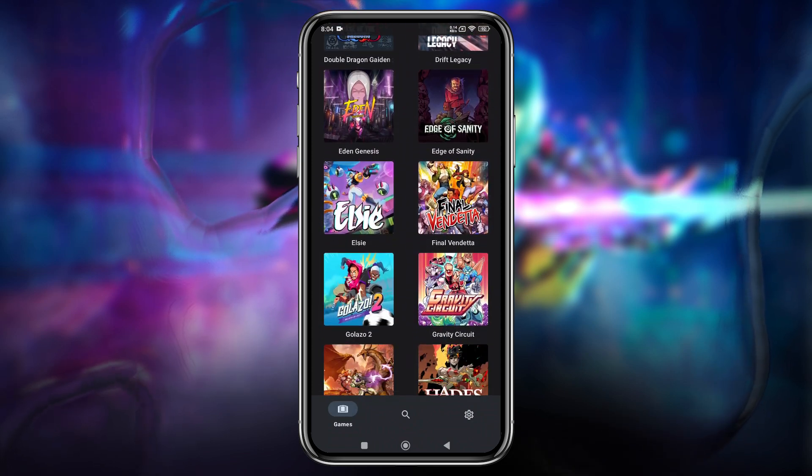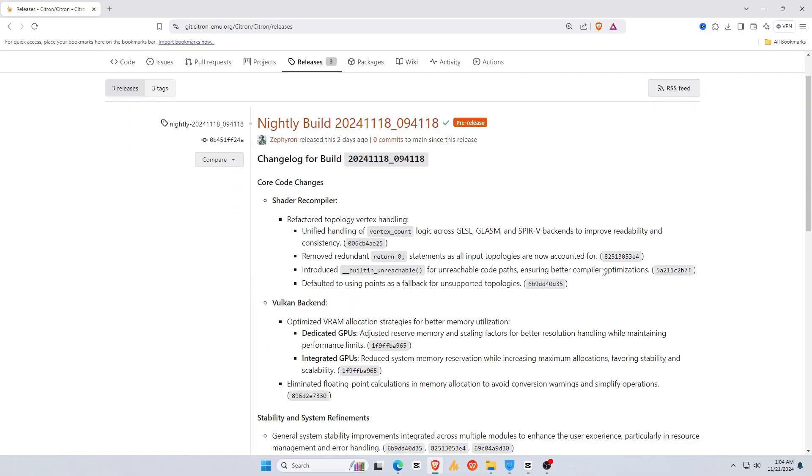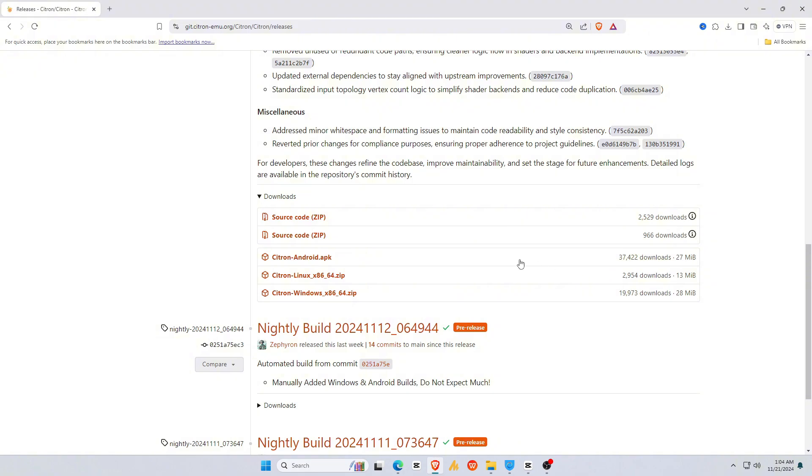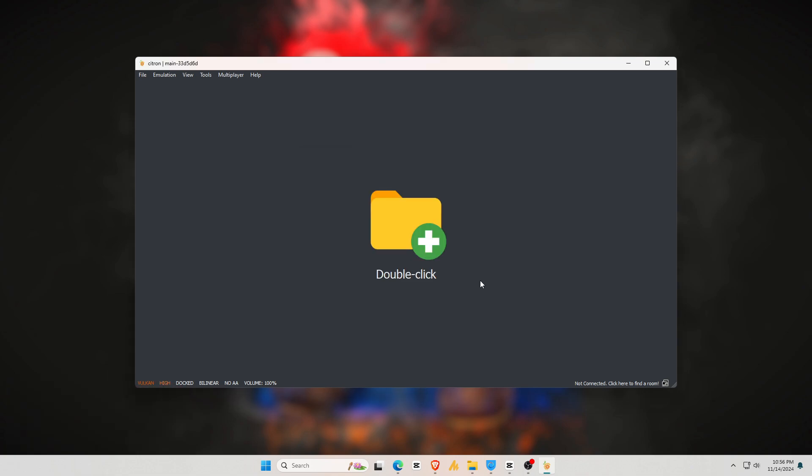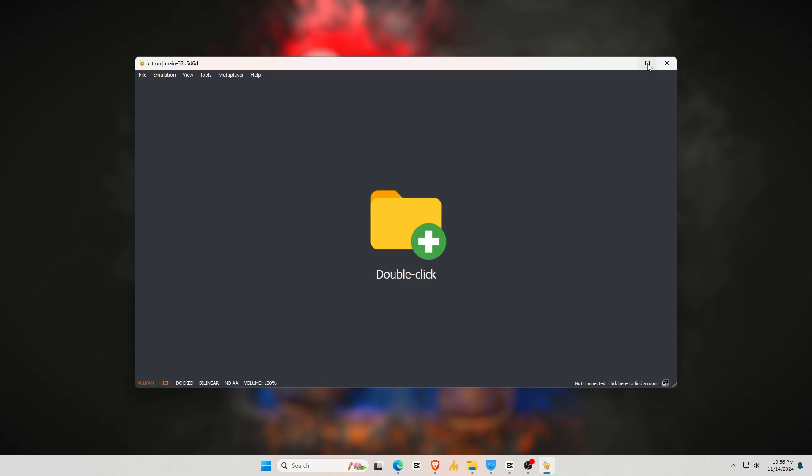There we go — it's finally displaying games. I also tested the Citron Windows version on my Windows 11 PC, and it looks very similar to Yuzu, except it shows a disclaimer stating that this emulator is for educational purposes only, not for commercial use. It also mentions that users should legally own the games they play. I've already made a couple of videos on Yuzu, Suyu, and Sudachi for PC, so if you need help, check the description for more information. Until next time, happy gaming!